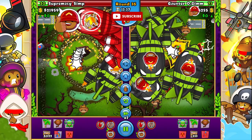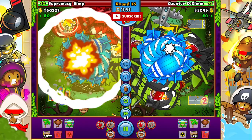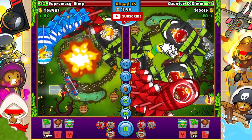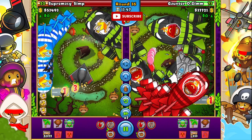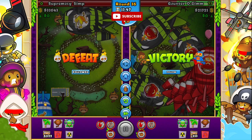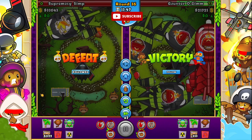If Simba defends this one ZOMG I think he wins. He sells his specter though, which is a big mistake because ceramics are a big play here - that's what the specters really clean up. The ceramics go straight through and Simba's not able to pop them, and that's where he goes down. Simba loses to H.Spartle on this map.